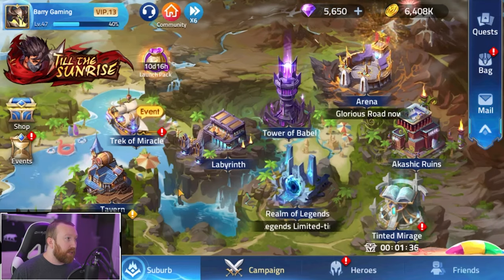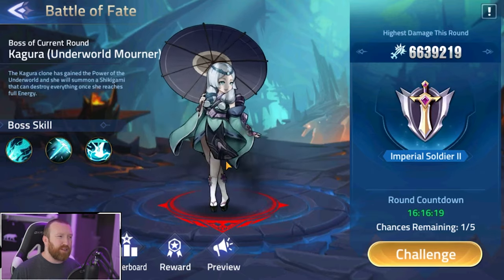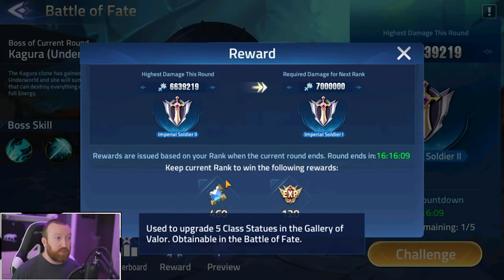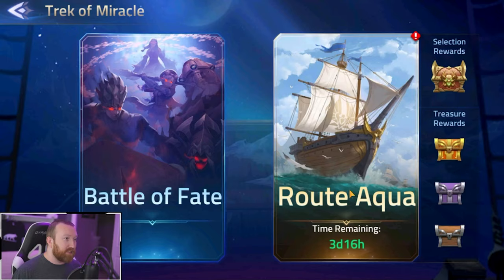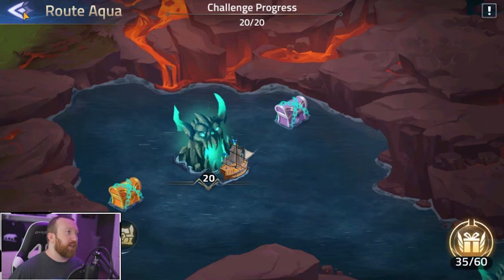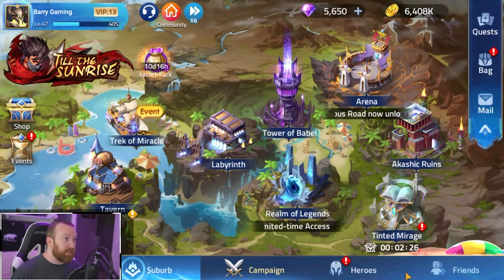Trek of Miracle is an event that comes around periodically. Battle of Fate is a boss battle available every day or every other day where you get reward previews and resources — importantly, statue resources for the gallery of valor, which is very important. There's also a special route mode with waves and tasks to accomplish, letting you unlock chests containing five-star hero shards and sign of stars. You usually have a full month to complete it.